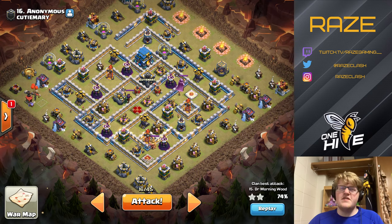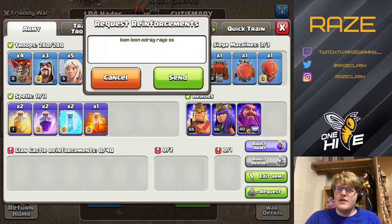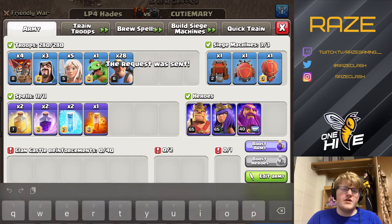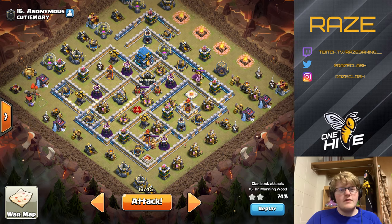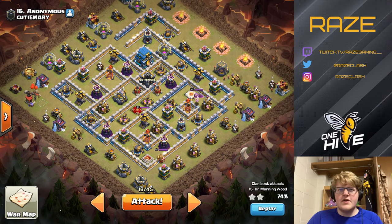This is the first base I chose. Here's the army: queen charge, miners, and we'll grab a CC. SP hogs rage is the default CC for queen charge miners at the moment, because you really want that extra funneling power of an extra PEKKA and 12 wizards — so it's really powerful.